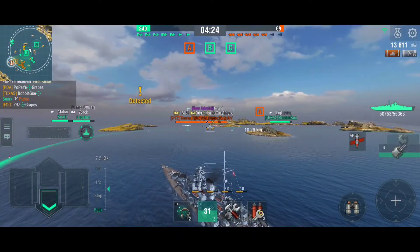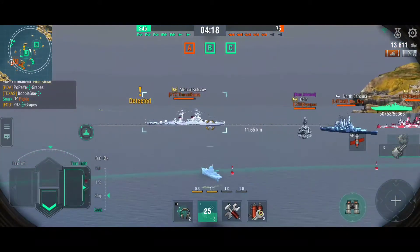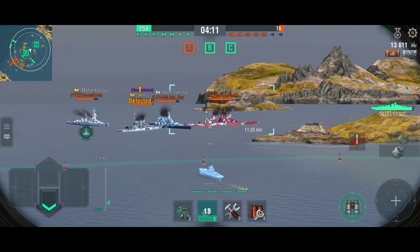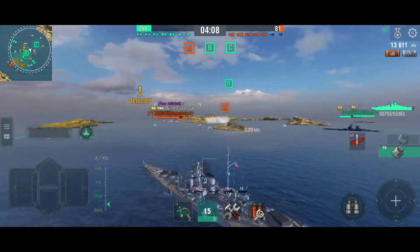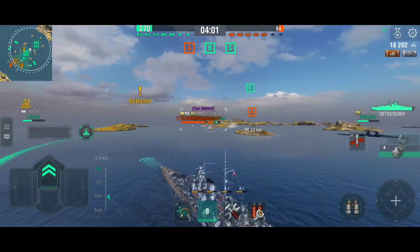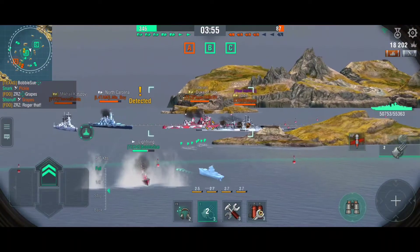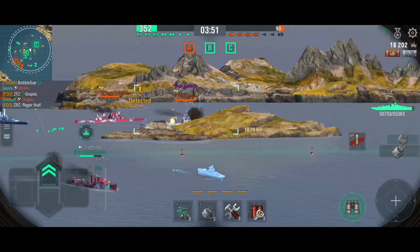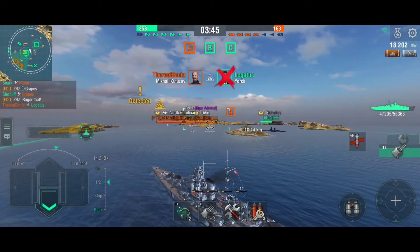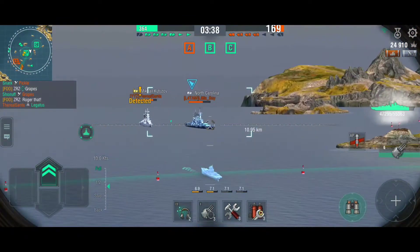Radar 2 now gets a little more range, from 7.8 kilometers to 8.1 - I like that change. For general AP shell penetration decay: shells of 101mm to 120mm lose penetration power 7% faster, and 121mm to 127mm lose it 4% faster. Those calibers are mostly found on destroyer guns, so that's an additional nerf to the UK destroyer line since I use AP all the time to fight other destroyers at range.